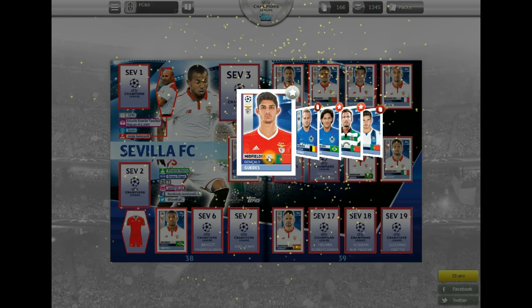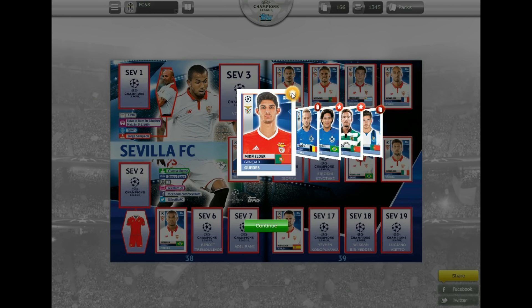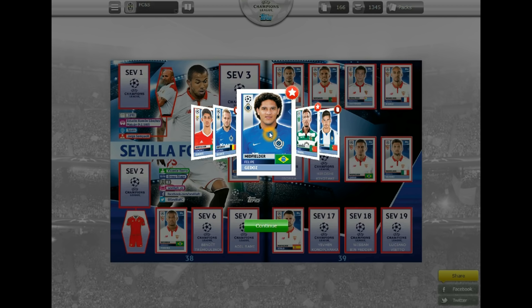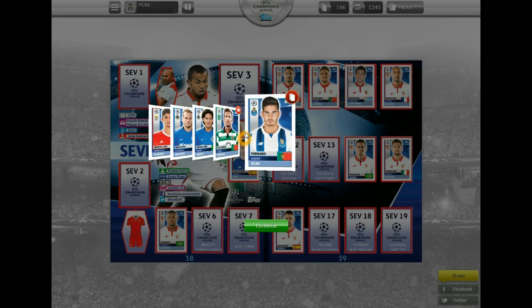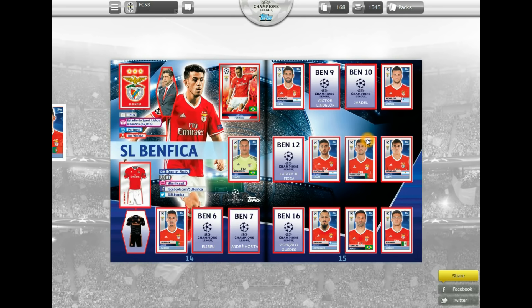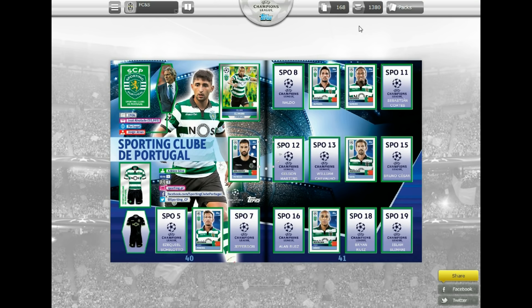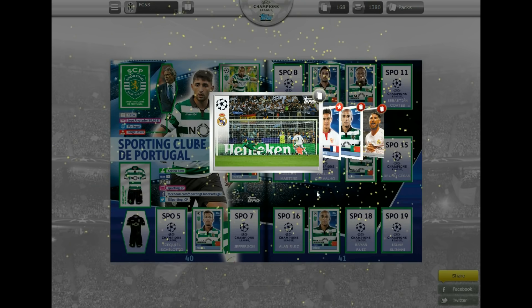Not too bad a pack this time — we've got Guedes which is a rare, shown by the grey there. Ultra rares are obviously in orange. Our next need is Guedes of Bruges, and Pereira of Sporting Lisbon was our final need, with 2 further swaps to add to our pile. Let's get the stickers we need stuck in — there they go — finishing with Pereira of Sporting Lisbon.